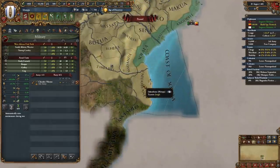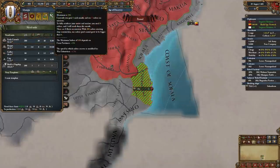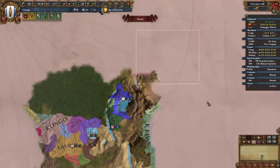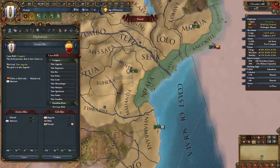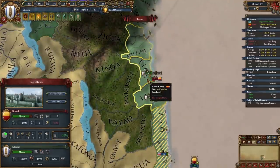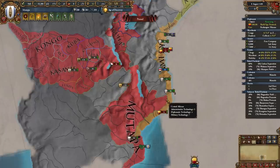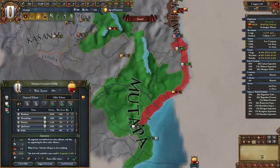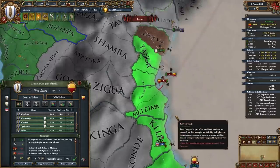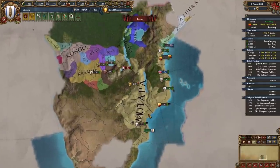Before fighting Kilwa, start constructing ships — I recommend heavies and galleys. Once we've caught up on military tech with Kilwa it is time to declare on them. We'll declare for Sofala, the gold mine. If you have an artillery regiment, I recommend barraging their level 1 fort to get it done as soon as possible. It's a very easy war against Kilwa as long as we have the same military tech — fully occupy them, piece out their allies, and take as much as possible, almost fully annexing them. I'm leaving them with two provinces: Mombasa and the island of Zanzibar.